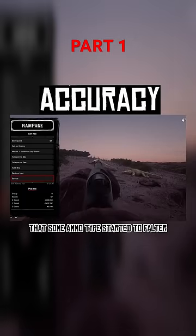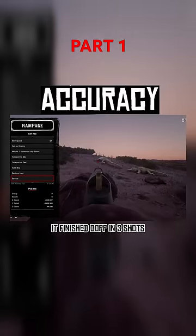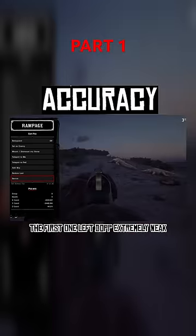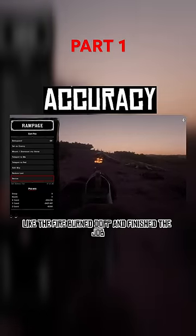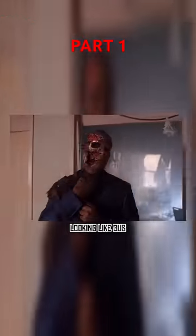It was only when I scooted back that some ammo types started to falter. With buckshot it finished Dopp in 3 shots. Slugs did the job in 2 shots, though the first one left Dopp extremely weak. Incendiary and explosive are one-shots from range due to their effects — the fire burned Dopp and finished the job, and the explosion obviously seared Dopp's face. Looking like Gus.